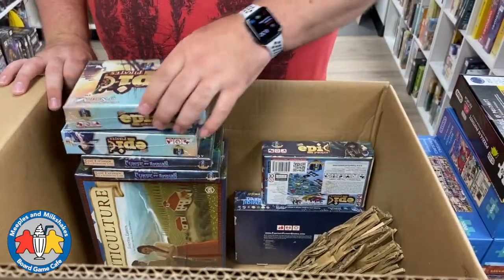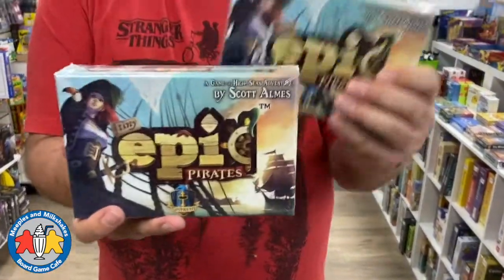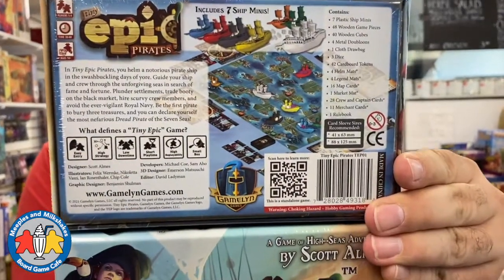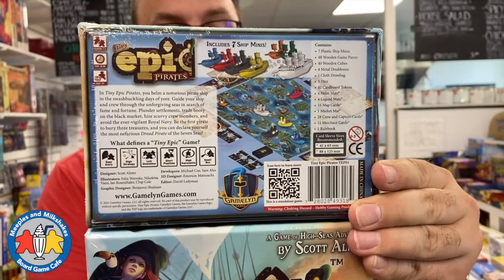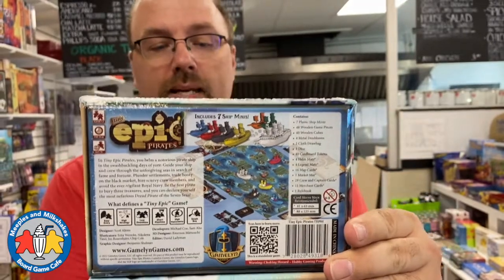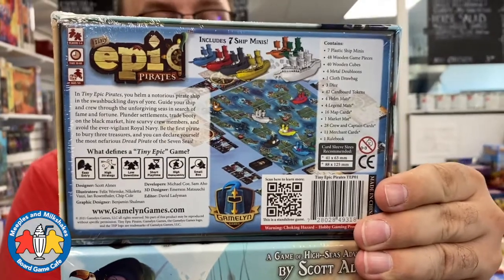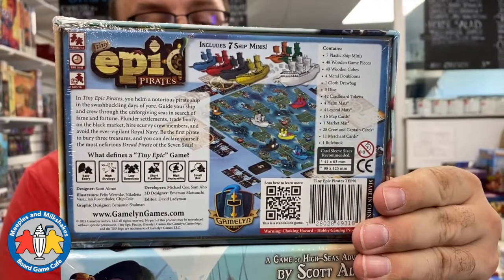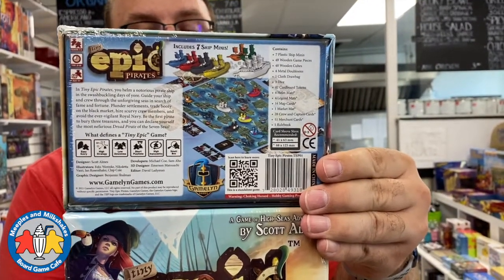Next up we have a new game from the Tiny Epic series by Gamelyn Games — this one by Scott Almes. Tiny Epic Pirates includes seven mini ships. What defines a Tiny Epic game? Easy entry, high strategy, low downtime, short playtime, high replayability, and small box. The game plays one to four players in 30 to 60 minutes. In Tiny Epic Pirates you helm a notorious pirate ship — guide your ship and crew through the unforgiving seas, plunder settlements, trade booty on the black market, hire scurvy crew members, and avoid the royal navy. Be the first pirate to bury three treasures and declare yourself the most nefarious dread pirate of the seven seas.